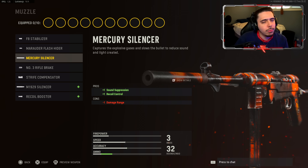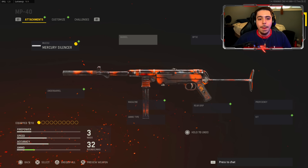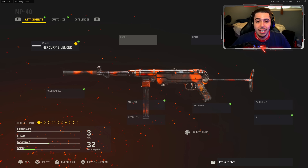Starting off with the muzzle, I went ahead and threw on the Mercury Silencer. I love being stealthy — I don't want the enemies to know where I'm at, and I get recoil control which makes my weapon more accurate. I can hit more shots. Who doesn't love a little suppressor on their weapon?